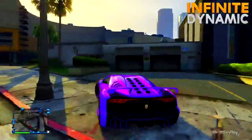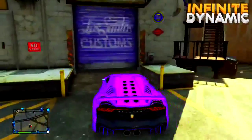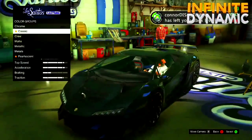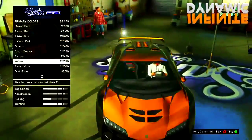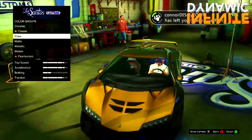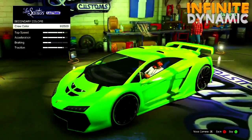The second paint job is called 420 Green. Head to LS Customs and go to the respray option. Make your primary and secondary colors both metallic black, then make your pearlescent a dew yellow. If you don't have dew yellow you can use regular yellow, but dew yellow does look better.